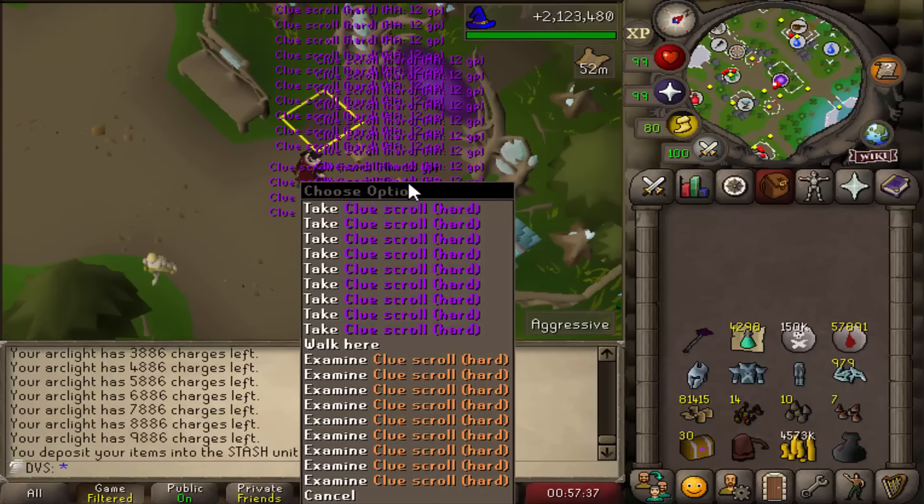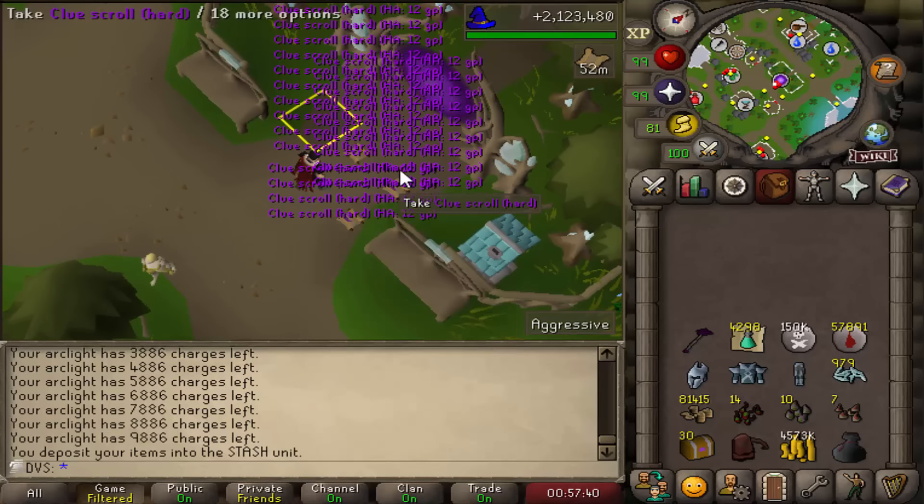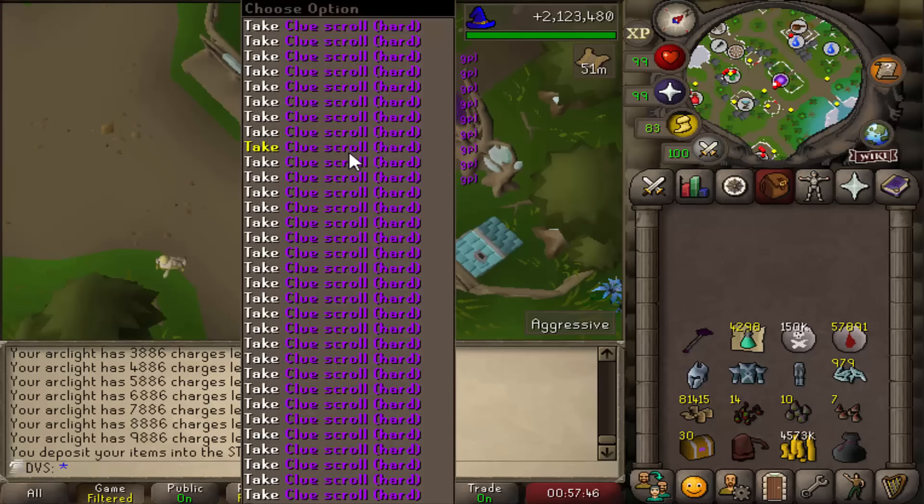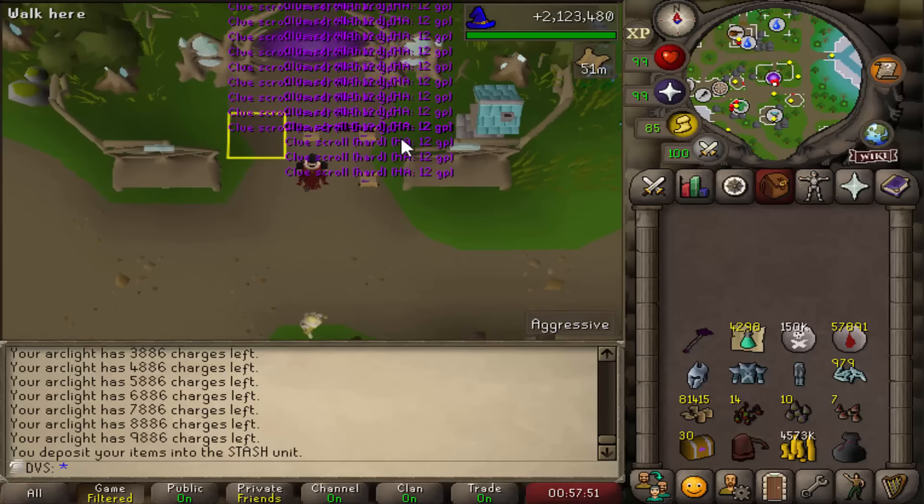I might still have to go for three more shards in the future depending on how the infusion goes while going for the synapse to make the Emberlight. For now I'll store the Arclight back. Let me show you guys how many hard clues I have — here's the crazy stack. I end up having to make three separate stacks for duplicate clues. There's a total of 59 hard clues here.